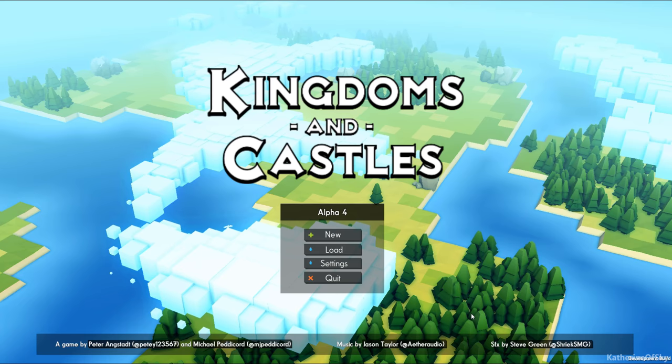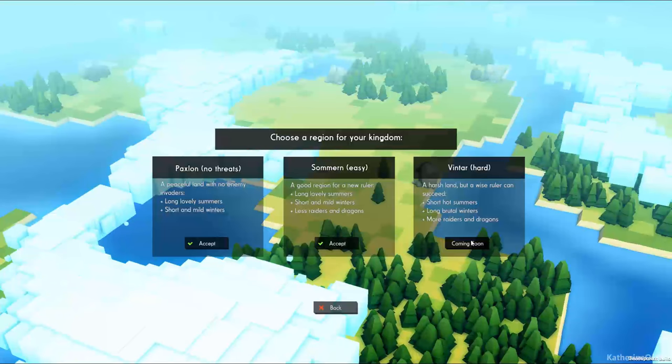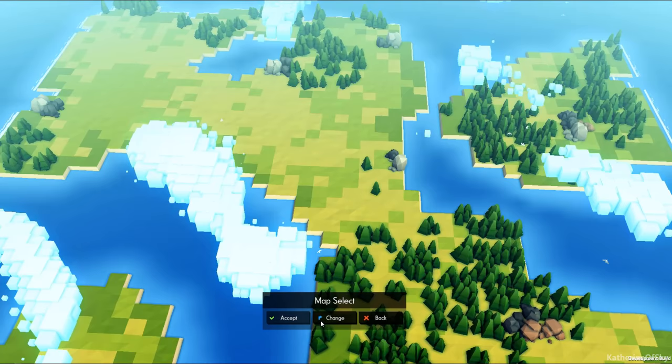Check out the rest if you want to read it, and let's play the alpha. Let's go — Alpha 4. So, what should we do? Let's have a new kingdom in the Summarn easy mode, so we get some kind of threats going on. Do we like this map? Not really. Let's change it.